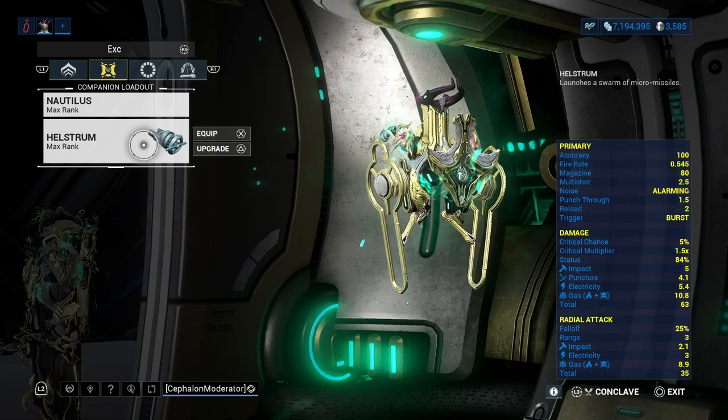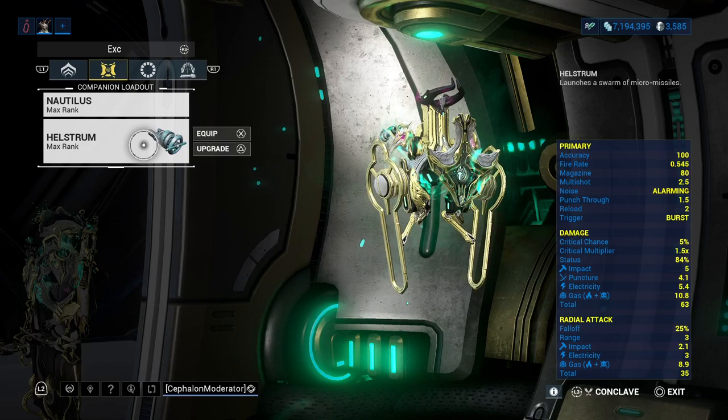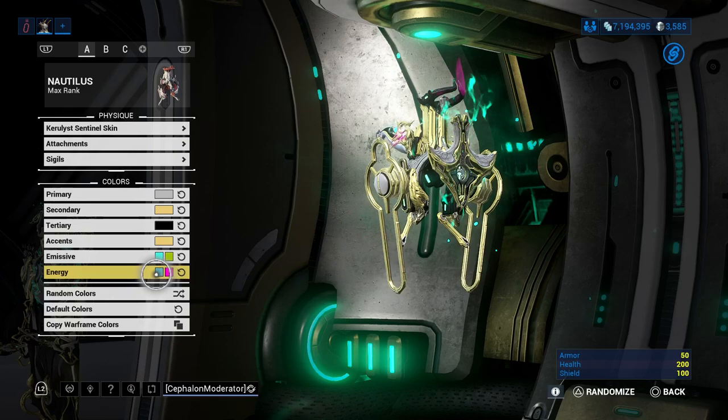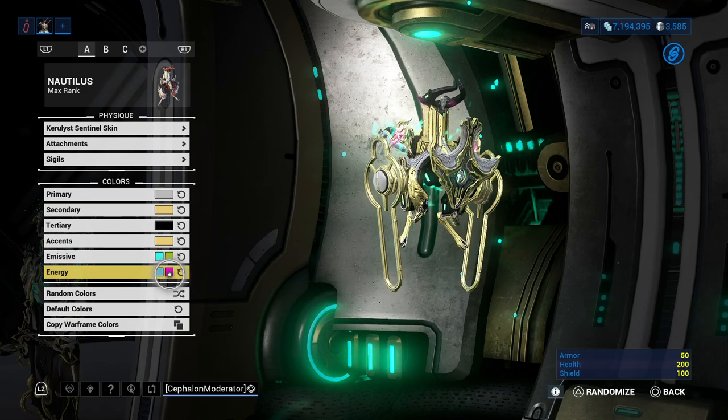The Hellstrom is not well known, but in my opinion it's the single best priming companion weapon. You'll notice my energy color is bright pink — you can make both the companion and weapon pink or whatever color you prefer. The reason I have it as bright pink that matches nothing else I have equipped is so I can very easily and clearly see when an enemy is primed and ready.